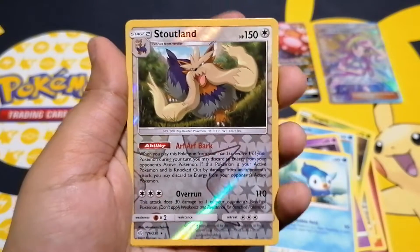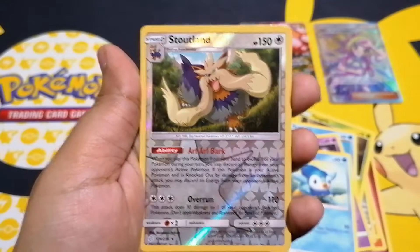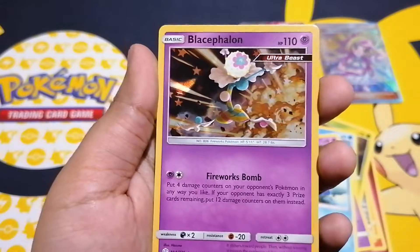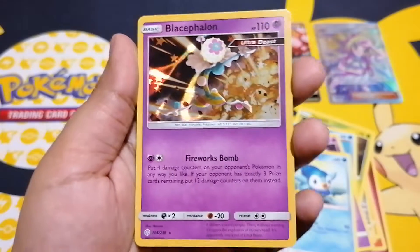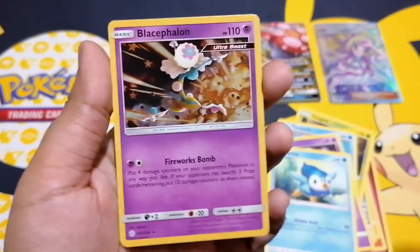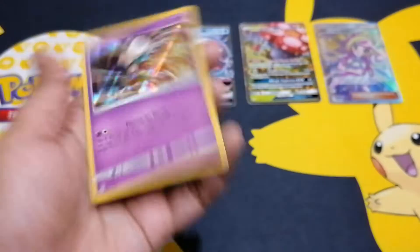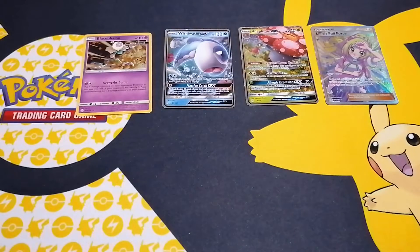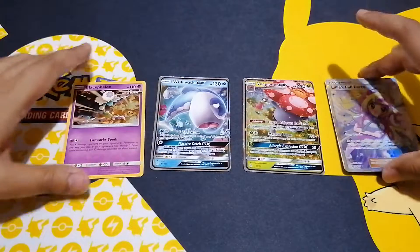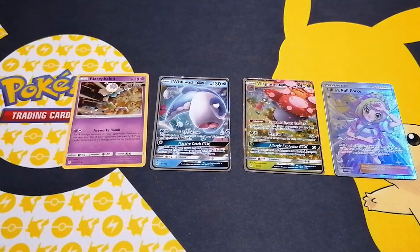Stoutland — and what do we get beyond Stoutland? It's okay, cool — it's a nice foil, plays full on. There we go, guys — that's our last packet for this video, four packs of Pokemon Cosmic Eclipse. There are our four cards. That's the four pulls — I'm happy with that, especially the full art trainer. Thanks for watching, guys. Stay tuned, more pack openings coming from Cosmic Eclipse. That's Instant Card Mission.